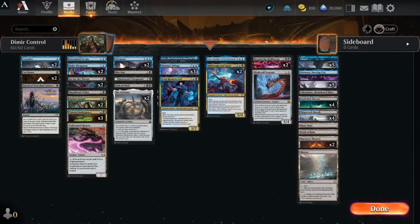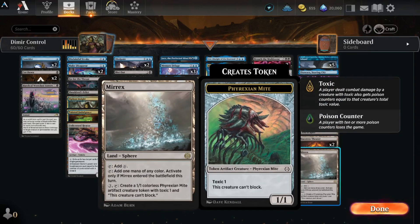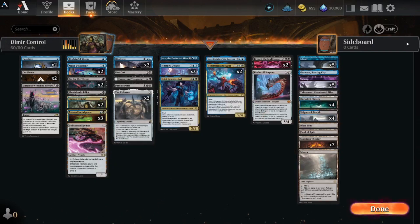As far as lands: basic utility, Otawara, Takenuma, Dark Slick Shores, Shipwreck Marsh, Blast Zone, and Field of Ruin for control. Maestro's Theater for a little bit of life, and in case we don't get a good opening hand we can look for our swamp or island. And Mirroix — this could actually be a really powerful win condition if left unchecked. That's the deck. I'm very excited to try this one out as Dimir is kind of strong.